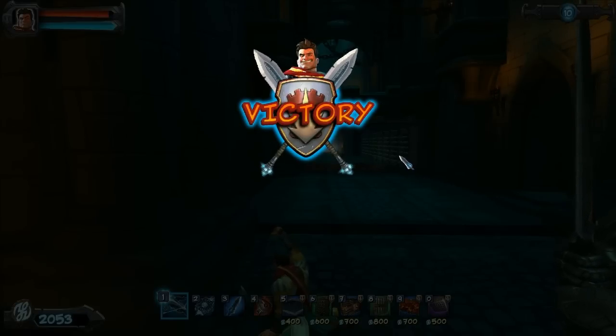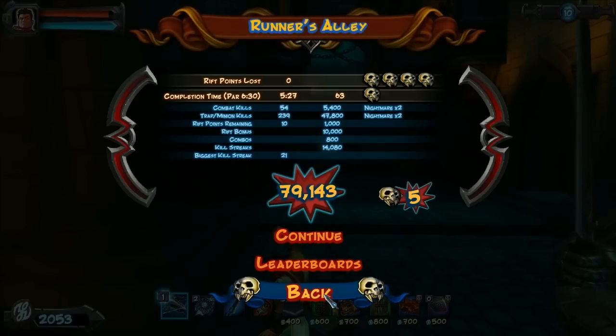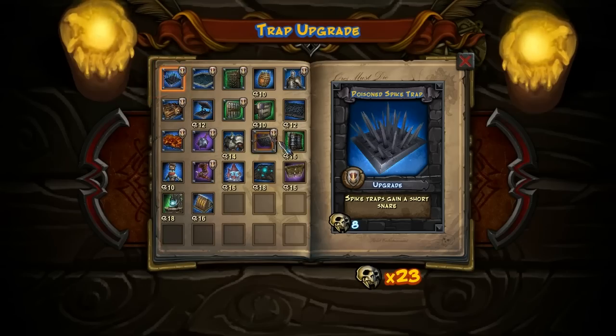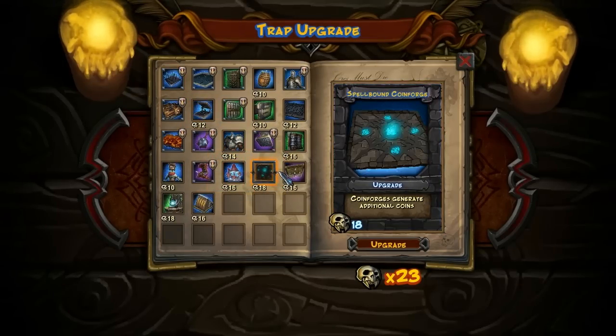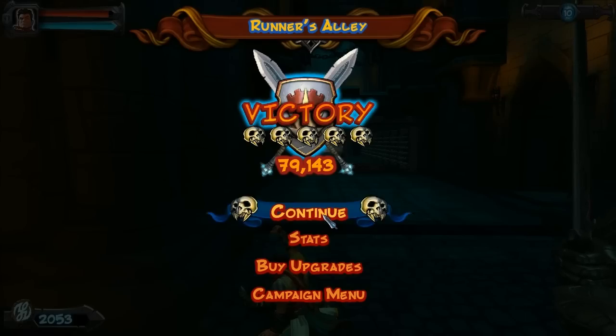Alright, there we go. We should have got five skulls and par pretty easily. Let's see if we can afford upgrades — oh yeah. Sort of up to you at this point; I don't really use many of these. You could probably invest in Spellbound Coinforge — that would be your best bet, because that can come in handy. And otherwise, that's Runner's Alley. Let's keep going.